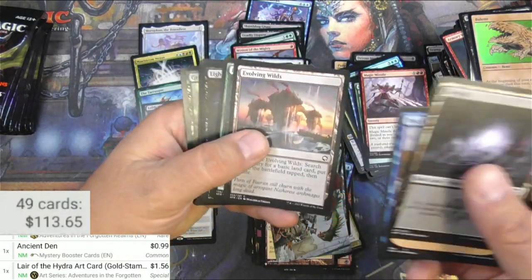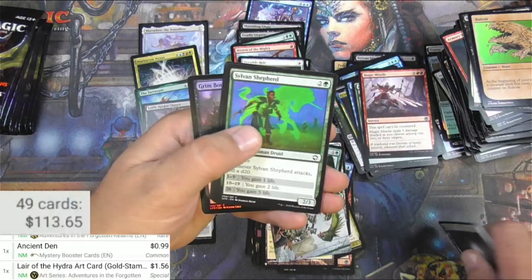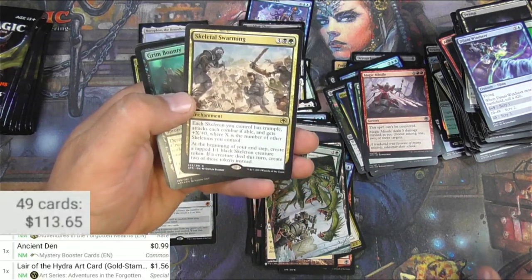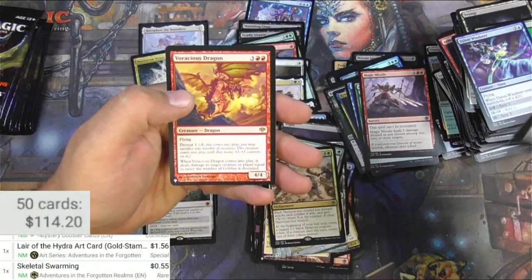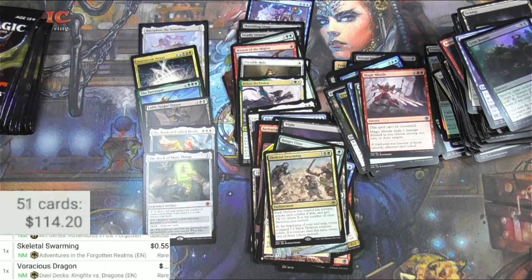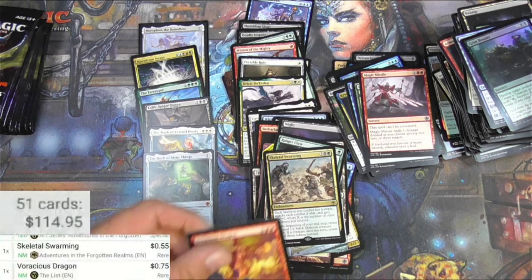Eventually they're gonna put real signatures on these things, just like the baseball card and sports card industry. Skeletal Swarming — my favorite card from this set, not lying. Love this card. I need to create this deck in paper. List rare — Voracious Dragon. Conflux — been printed enough that it's probably worth about 75 cents.